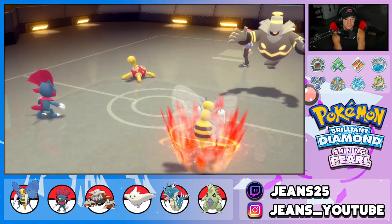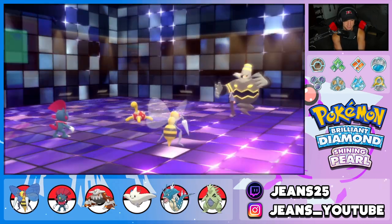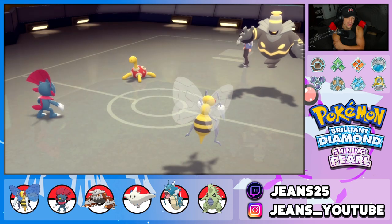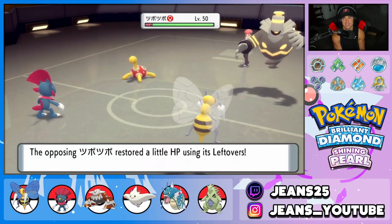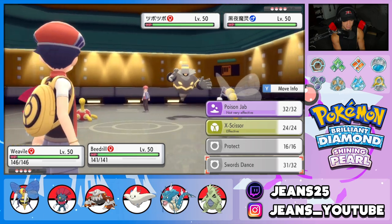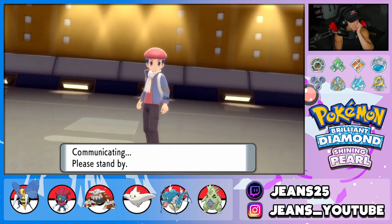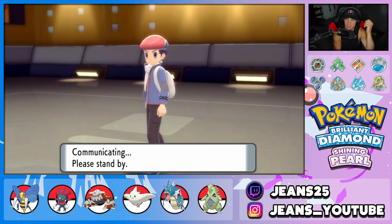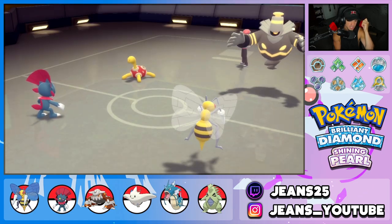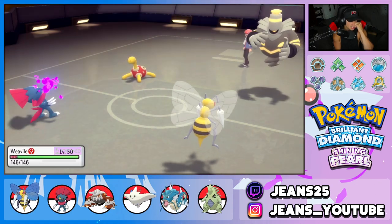Trick Room does come out — a little scary but we have the Swords Dance set up. Going Night Slash into Dusknoir and X-Scissor into Shuckle since Poison Jab would be not very effective on both. Beedrill has Focus Sash so I feel fine without protecting. He goes for Toxic — poisoning Beedrill, which is annoying as it chips up damage each turn.